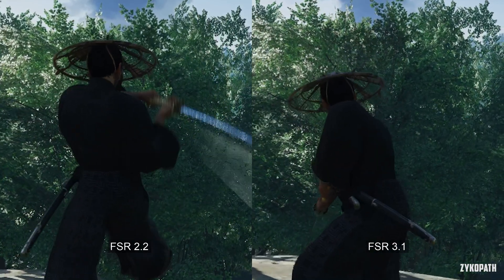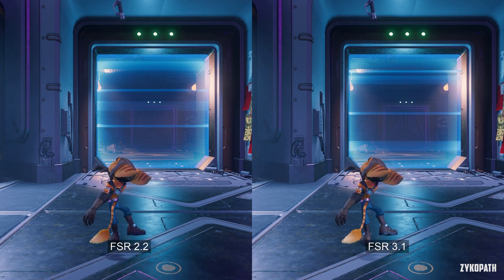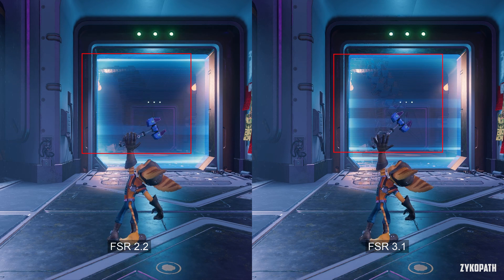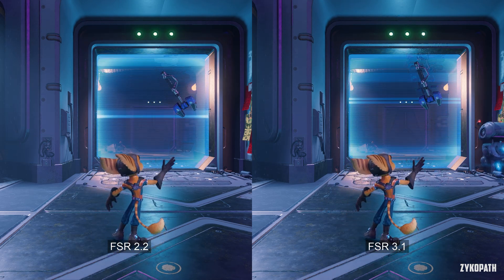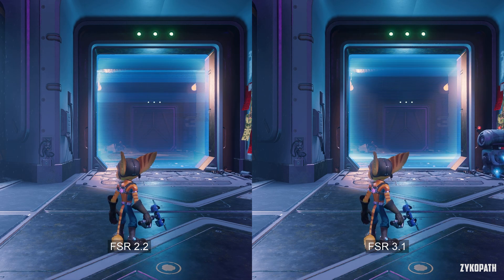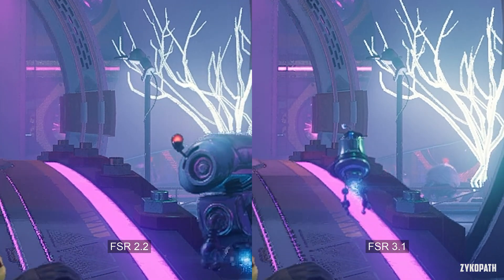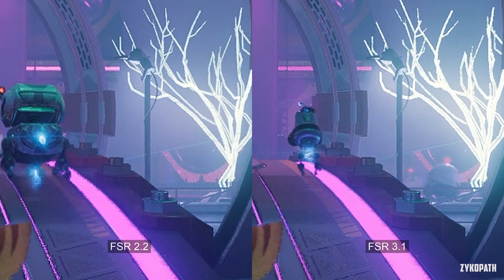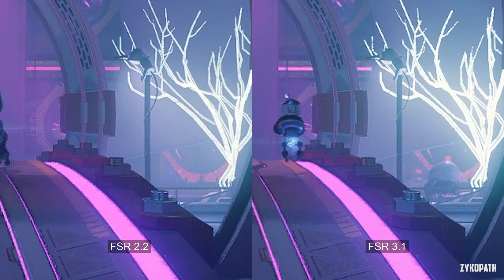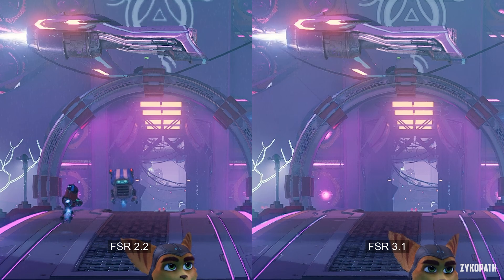Moving on to the final game, Ratchet and Clank. In this scene, ghosting or trailing has actually been severely increased and is now more easily visible with FSR 3.1 — the exact opposite of what we should be seeing. This is typical AMD two steps forward and one step back. In another scene, the aliasing or reconstruction of the image is better and more defined in some areas, and worse in others, like on the hologram tree branches.